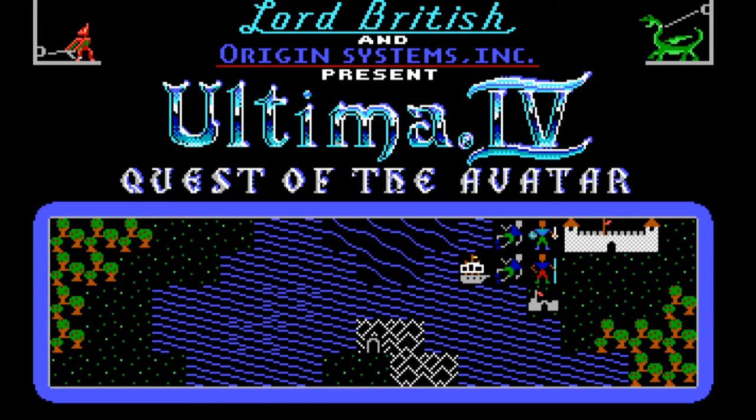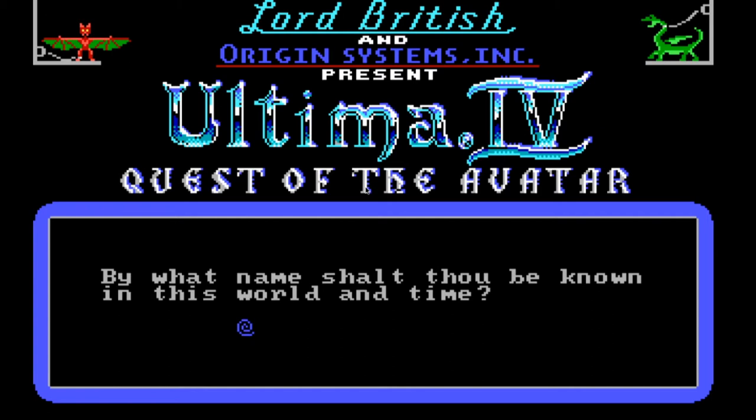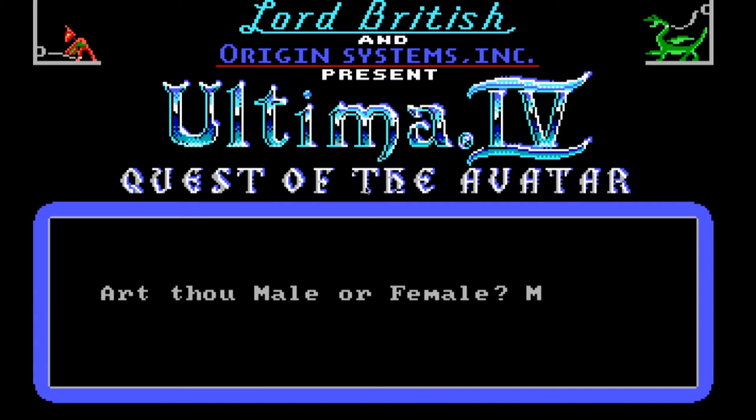Let us get going on Ultima IV: Quest of the Avatar. We could return to a previous view, or journey onward if we were already running a game, but we're going to initiate a new game. I'm going to type I. It asks: 'What is the name thou shalt be known in this world and time?' I will go with my usual 'Gizmo.' Art thou male? I'll go male — not that it really matters all that much. I've never played female in these games.